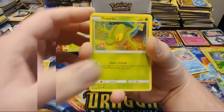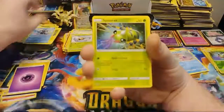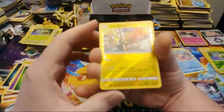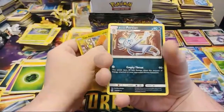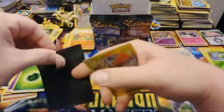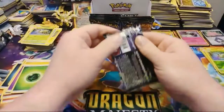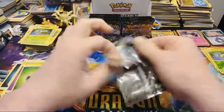We have Treecko, Chansey, Pachirisu, Popplio, Spinarak, Grass Energy, Morty, Stantler, Quilava, a Reverse Rare Tapu Koko, and an Alolan Persian — some unique artwork on that one. The pulls have thinned out a bit here in the middle of the booster box.